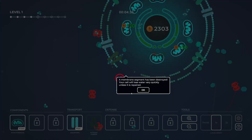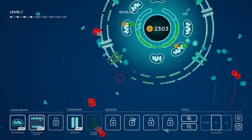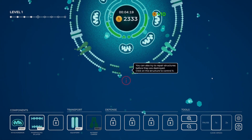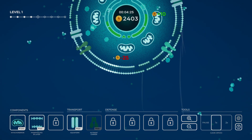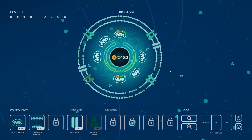A membrane segment has been destroyed — your cell will lose water very quickly unless it is repaired. So we can build the phospholipid bilayer — let's replace that segment. You can also try to repair structures before they're destroyed: click on the structure, control it, and then click repair. They've gone now — they have disappeared.